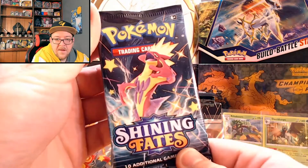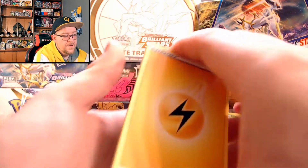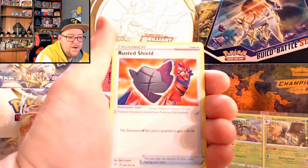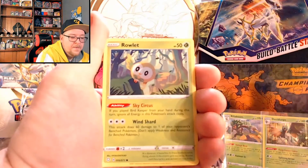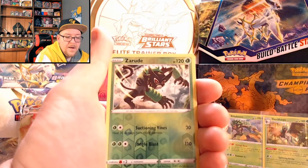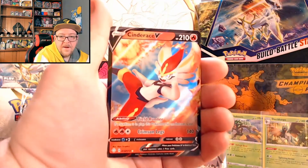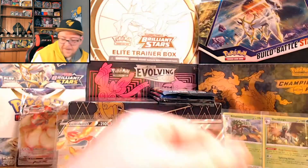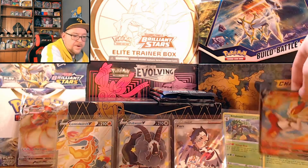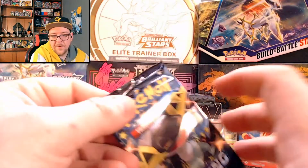Maybe this Toxtricity pack can bring us something shocking. We have got the lightning energy to go along with the Toxtricity, Eldegoss, Dartrix. Rusted Shield coming through for Zamazenta. Rolycoly, Fomantis, Snom, Rookidee again. Reverse holo Zarude — okay. And for the rare we've got a Cinderace V — I'll take that, fire starter coming through as a V card. Competing with our two grass starters back here. The reverse holo Zarude — that's a reverse holo mythical as well, to go along with that reverse holo Celebi.